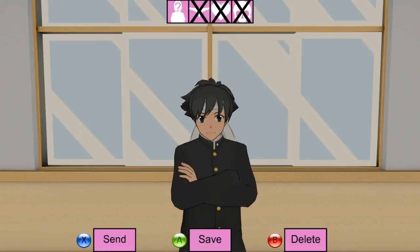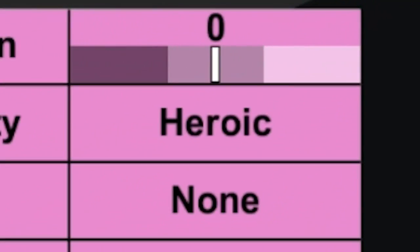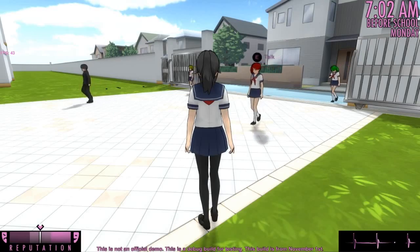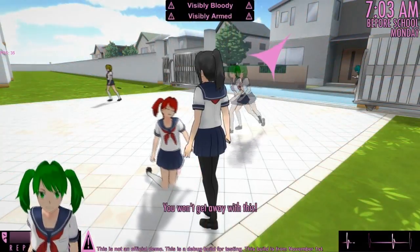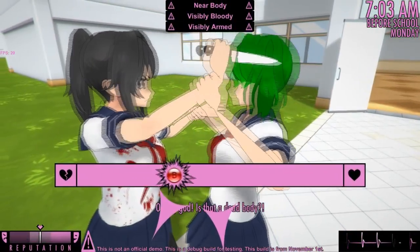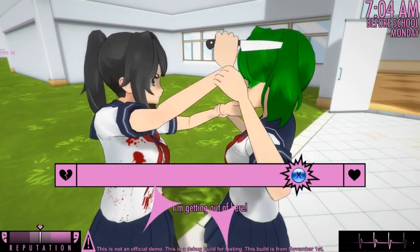However, I did have time to add a new personality to the game: the hero personality. If a heroic student witnesses murder, they will run straight towards you and try to disarm and restrain you. This will trigger a minigame where you must mash the correct button in order to kill the hero before they can stop you.